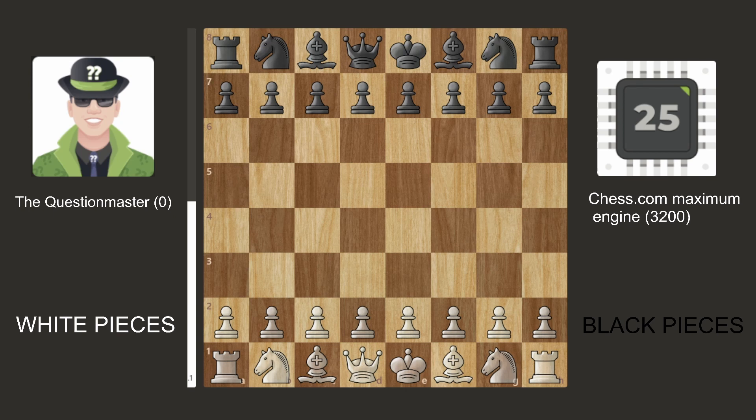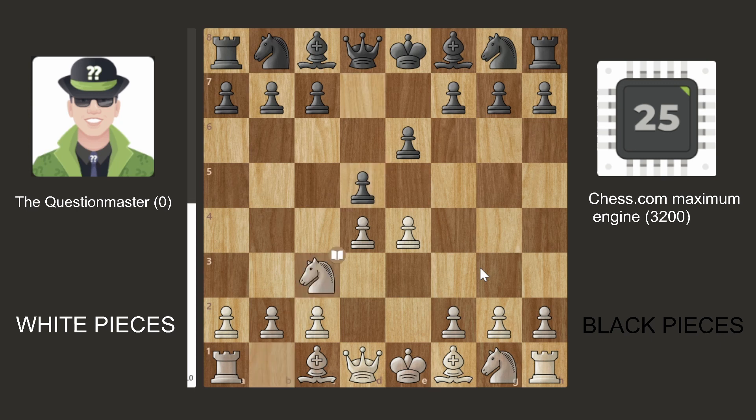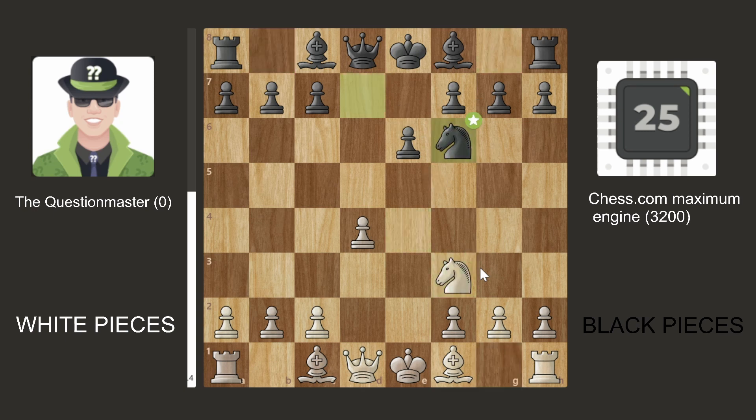Starting with game one: the Question Master bot plays with the white pieces and the Chess.com maximum engine plays with the black pieces. The Question Master bot started with E4, the computer responded with E6, then D4, D5, playing into the French opening, and Knight C3. The computer took and the Question Master bot took back.